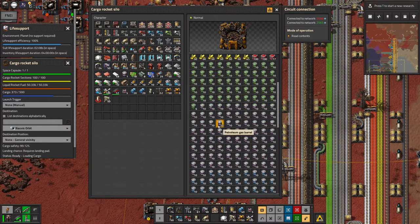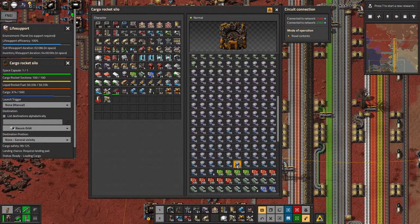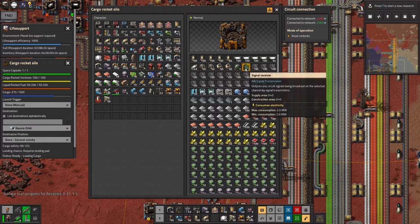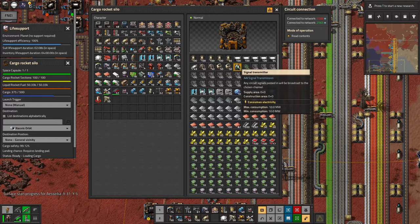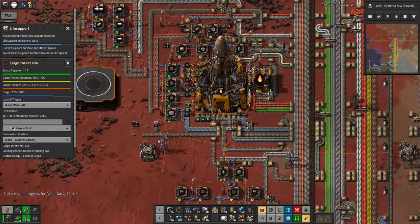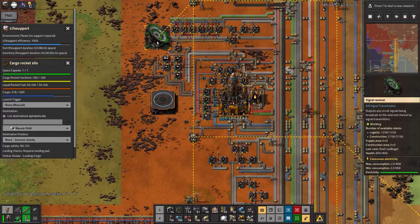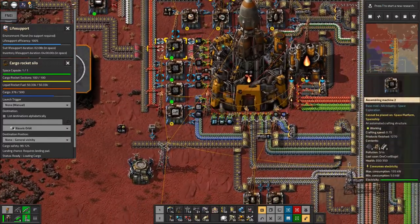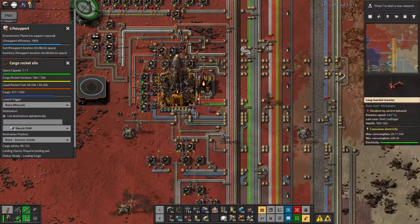Next time I'll do that in a slightly more automatic way. At the end of the last episode I also hinted about wanting to transmit signals from orbit back down here, so my orbital base could actually request the things it needs rather than just having a rocket full of goodness-knows-what fly up there. To do that, I've got a signal transmitter and receiver - I'd already researched them, just hadn't used them since I've been on one planet using LTN for long-distance communications. I've got those in the rocket and a receiver down here ready to use.